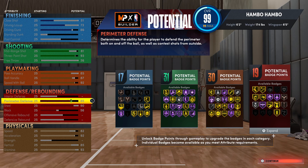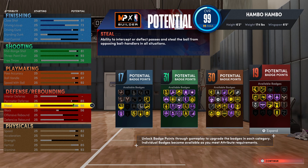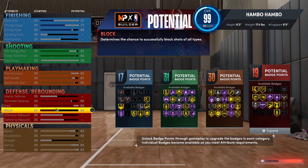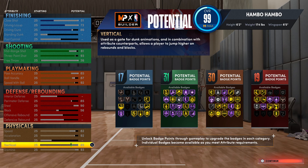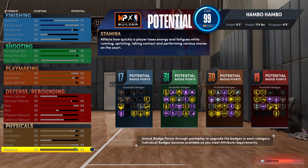Moving on to defensive slash rebounding, this is pretty good. You will be able to hold your own on the defensive end with 19 total defensive badges, as well as Hall of Fame interceptor and gold clams. I've seen a lot of point guard builds that have absolutely no defense, and trust me, you don't want to be that guy that's getting scored on every single possession. Now scrolling down to the physicals, this is all around pretty decent. A question I get asked probably every single video is why I have my speed so low for a point guard build. The reason is because acceleration helps you speed boost faster, while speed helps you move around quicker off ball. And since this is definitely an on-ball guard, acceleration is much, much more important.